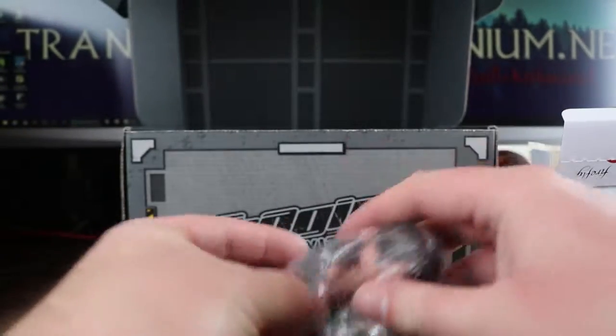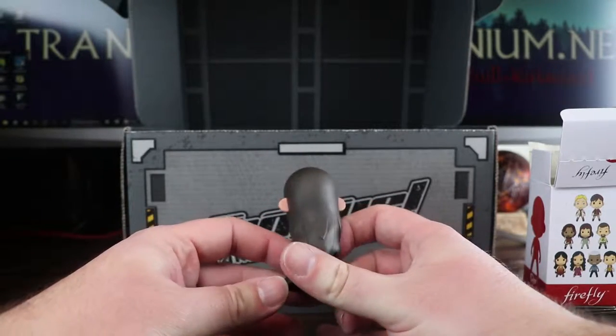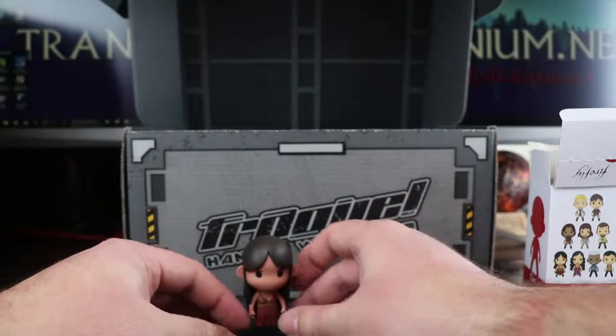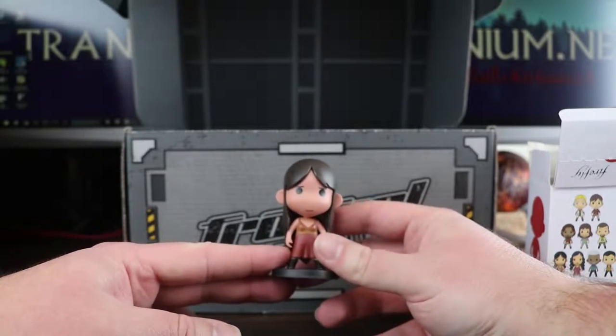In this one we've got River — I can't get these out of the packets today. There we go, we've got River there in a crazy dress. I quite like these little figures. I think once we've got a few more of them, I'll open up all the boxes and get them all together and maybe do a little video showing them all.